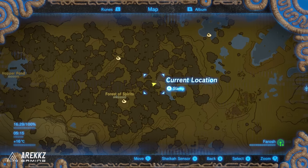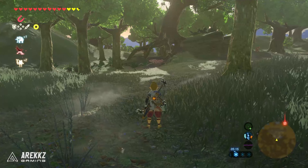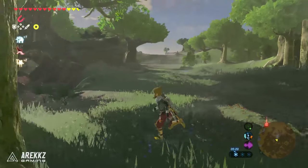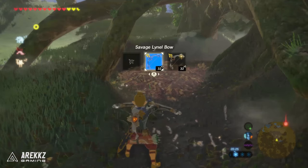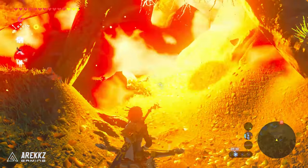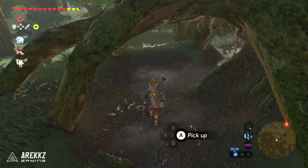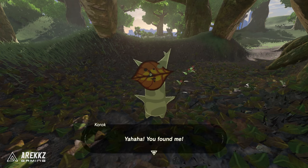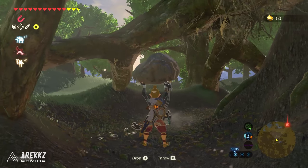Moving on to Korok Seed number four. This one is just northeast of the one we were just at. Another thing you want to look for are piles of leaves, typically brown leaves that burn very easily. Just in front of the area where the E3 demo began, there is a tree with some roots reaching out to create an archway, and just underneath that are a load of brown leaves. Pull out a fire arrow or a bomb arrow and burn the leaves. Below that you will see a rock you can pick up, and the Korok will appear.